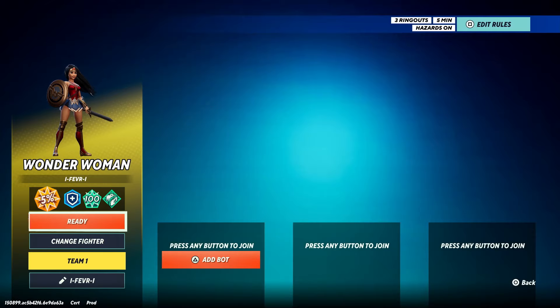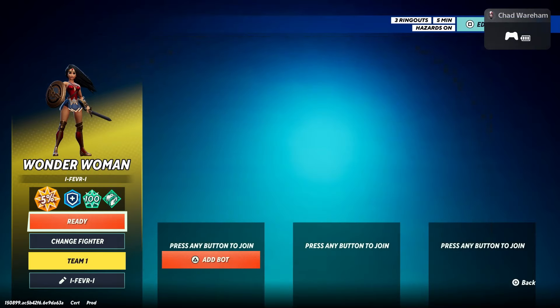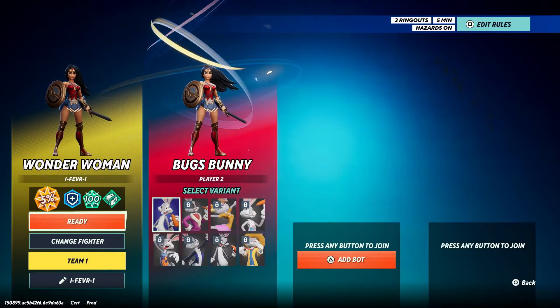To add a second, third, or fourth player, grab your PlayStation or Xbox controller and go ahead and turn it on. When you do this you will have a pop-up asking you to sign into a different account, so go ahead and do that. Once you've done that, press any button on your second, third, or fourth controller and they'll be able to select their fighter as well.